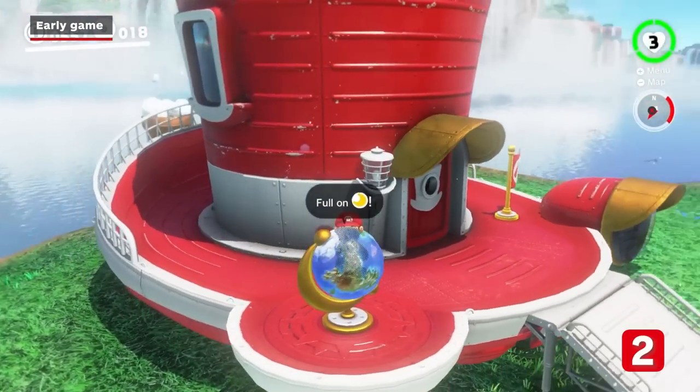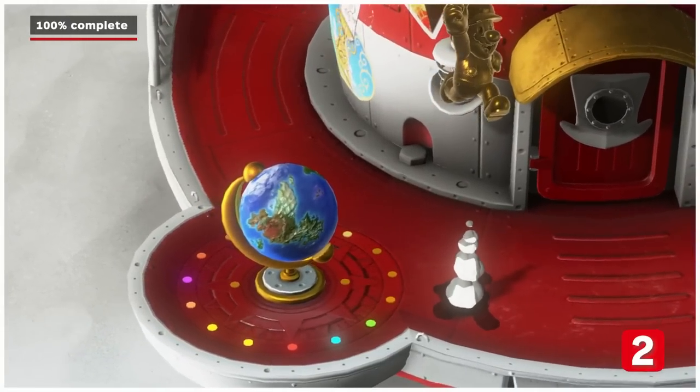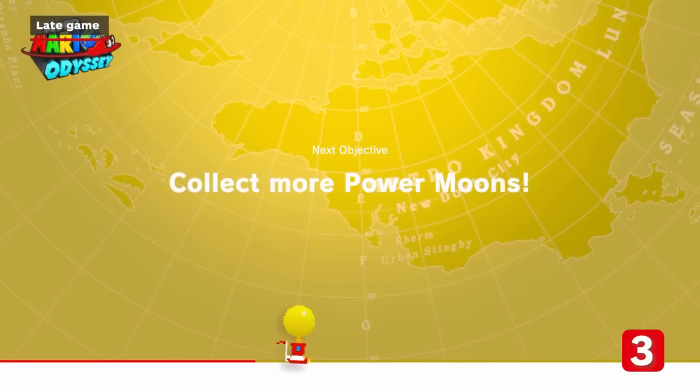Another neat touch is at the foot of the globe. Each of the 17 points corresponds to a particular kingdom and will light up once you've found all its power moons. And the Odyssey on the loading screen gradually evolves as the in-game Odyssey does too.